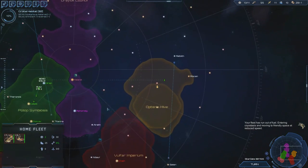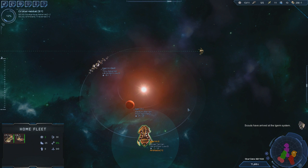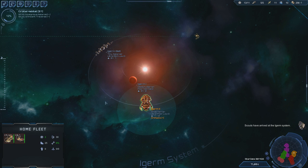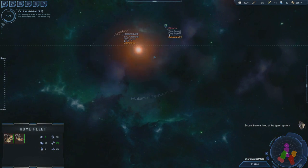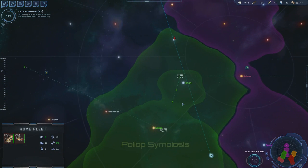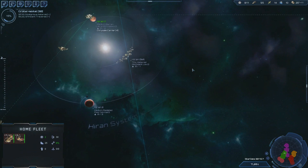This dude's gonna eat us for dinner. That's awesome — this is what I was going for. That's on a planet. I really wanted to — oh, this is not gonna be good. Because we're gonna go right through their home system too.